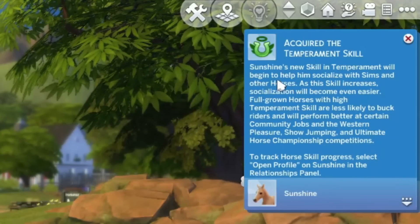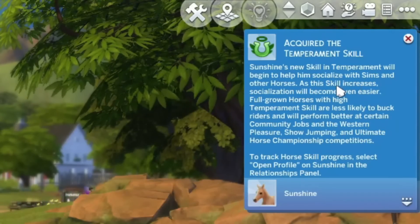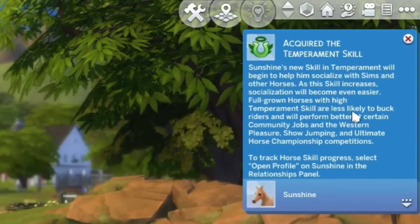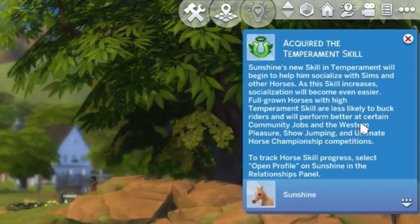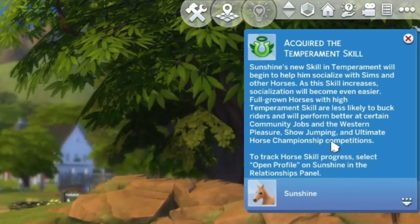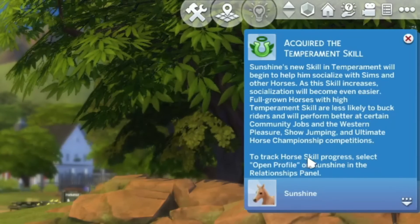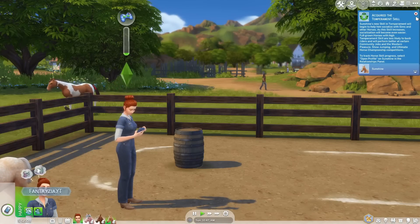Acquired the temperament skill. Sunshine's new skill in temperament will begin to help him socialize. As the skill increases, socialization will become even easier. Full-grown horses with high temperament skill are less likely to buck riders and will perform better at certain community jobs and the Western pleasure, show jumping, and ultimate horse championship competitions. To track horse skill progress, select open profile on Sunshine in the relationship panel.